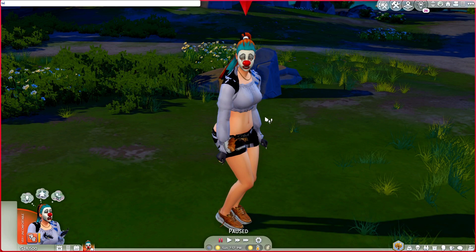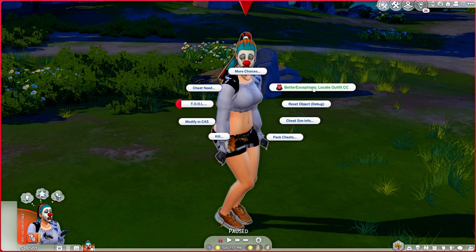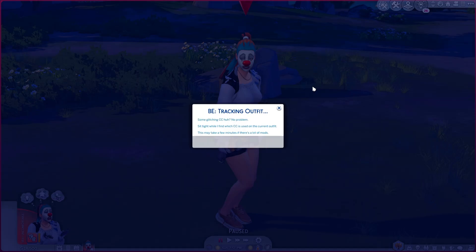You can see this sim has some messed up CC on, so I'm just going to make sure I have testing cheats true, shift-click the sim, and click Better Exceptions, Locate Outfit CC.